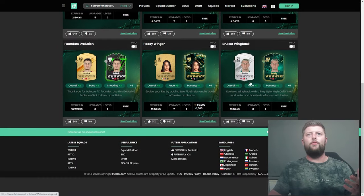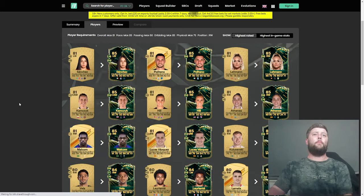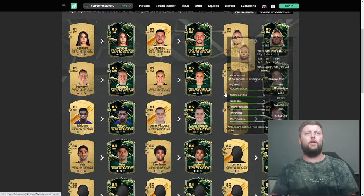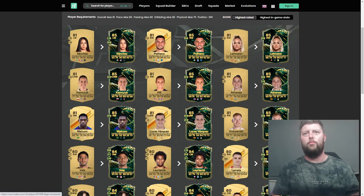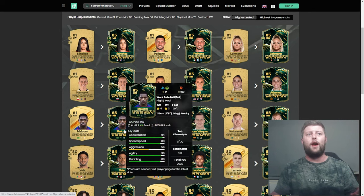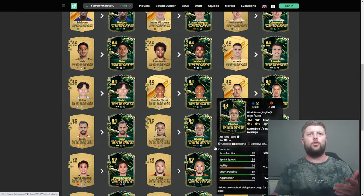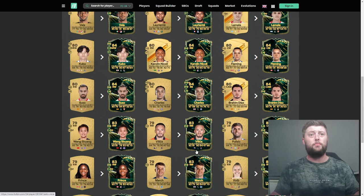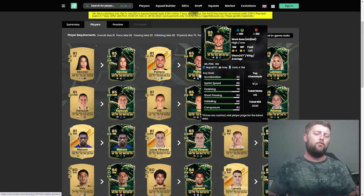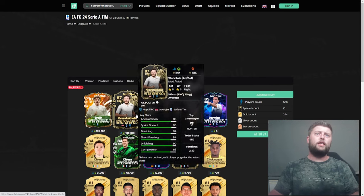Looking at the other evolution options — pacey winger is what we need. On Footbin filtering for the highest in-game stats, we can see Politano and Layman near the top. Kuleveski is not a bad shout — four star three star. Vasquez is a right back option, which is an interesting different upgrade. Malcolm is a great link for Saudi players. Vela, Cubo who just had a Player of the Month, Brian Diaz, Pulisic — as you go further down the ratings decrease. I prefer going for the highest rated as long as they are relevant enough, and Politano definitely is.